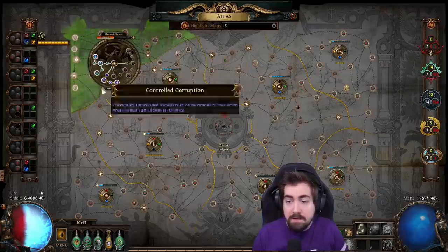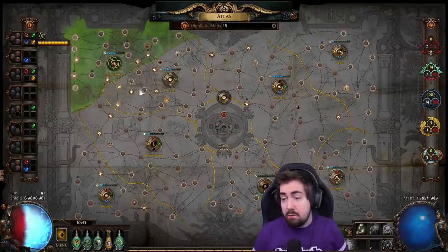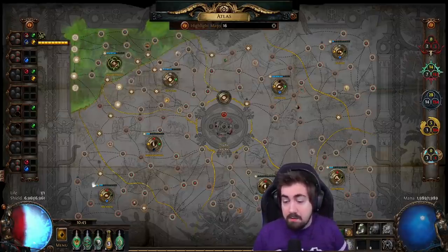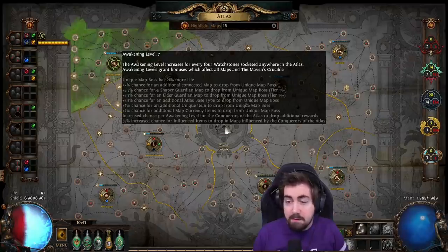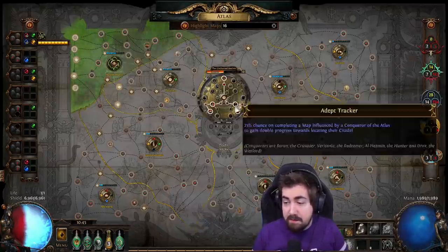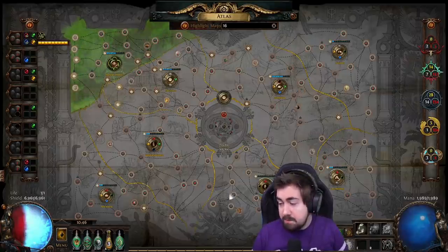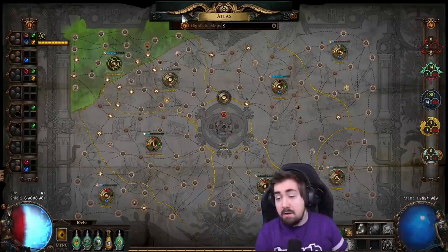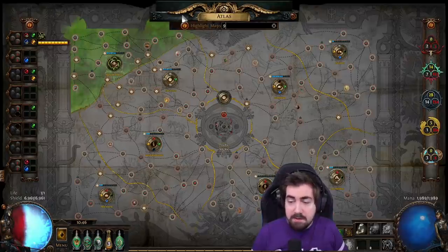I'm mostly favoring the Atoll map here, and that's what I'm farming. Hayworth Hamlet is really good because you have all the Harvest nodes and the Essence nodes are insane — it's pretty much the best region. I like to keep most watchstones in so basically all my regions have three in them, except one region that has four. The reason is I want a high Awakening level for the bonuses — I'm at Awakening level 7 from upgrading with the Uncharted Realms. Also keep in mind that on this atlas I currently cannot drop any tier 9 maps or lower — so tier 1 through 9 are just wasted drops.